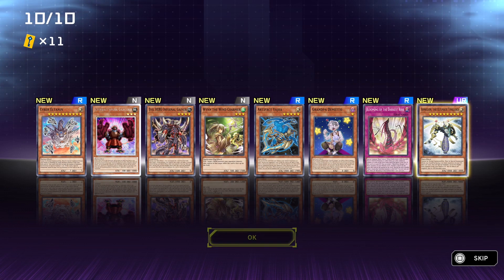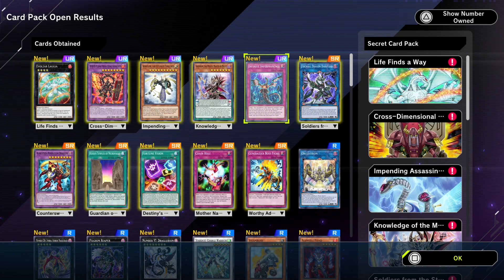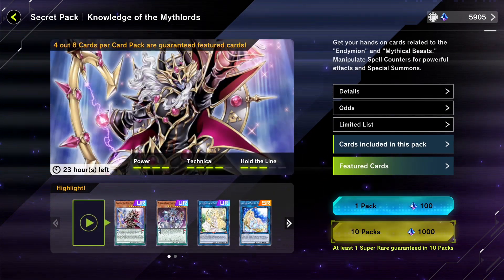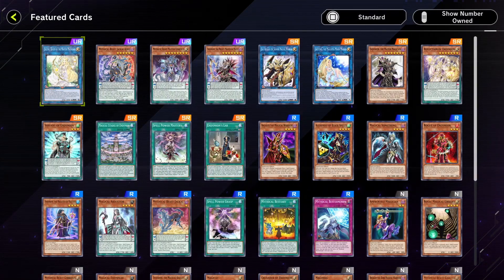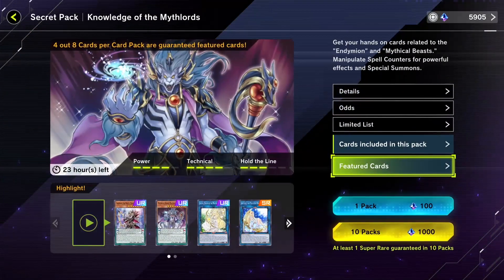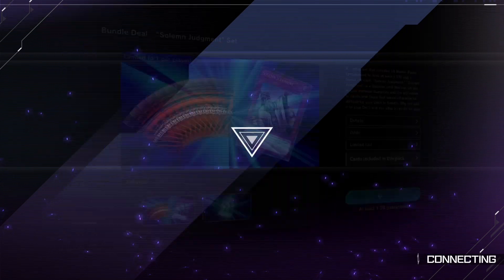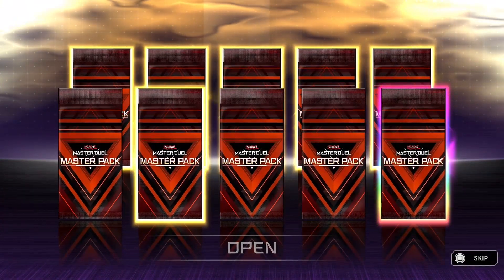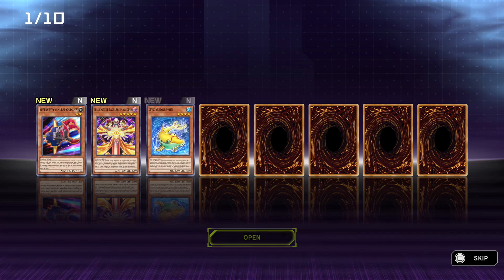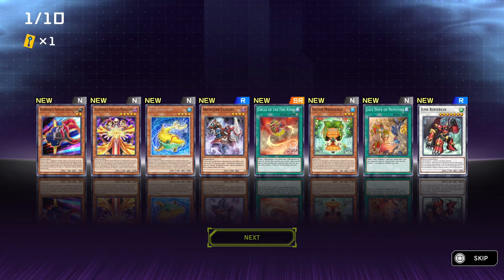Please, Konami, give me all the free gems in the world. Just keep opening packs for days. Oh, I've got a Time Lord. I need the featured cards. Oh dude, I kind of want to... All right, let's go for the last bundle. Get that Solemn Judgment. I mean, it's not the worst. The last bundle was so much better.